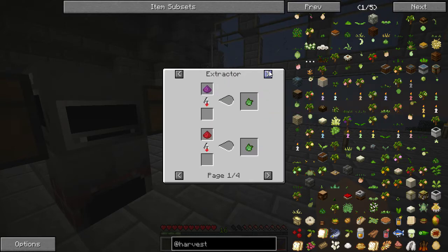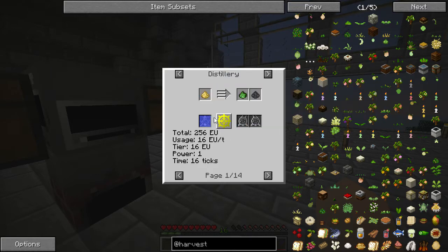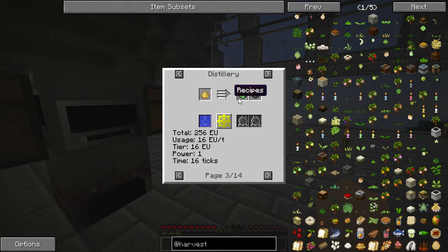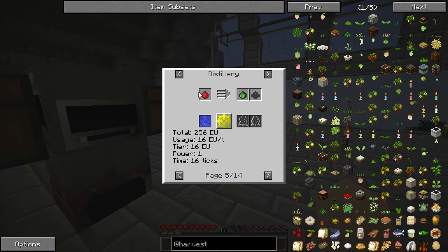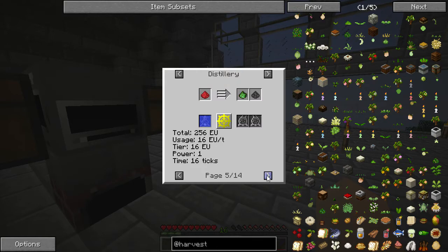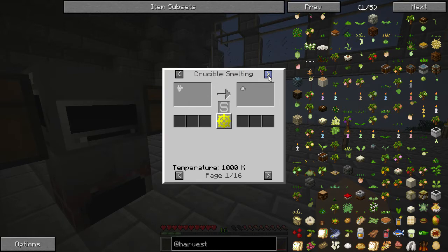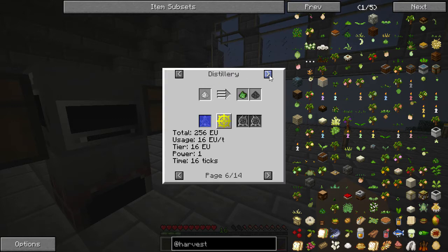You can't just make pipe sealant from beeswax anymore — you have to actually run it through an extractor, or you can do it in a distillery. You'll need distilled water or regular water to use beeswax from Forestry, magic wax from Magic Bees, or refractory wax which is from Forestry. I'm not sure exactly how you'd go about getting that last one.